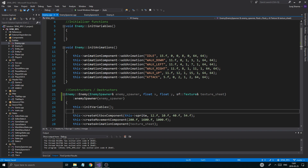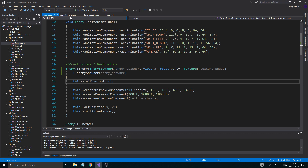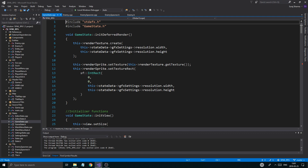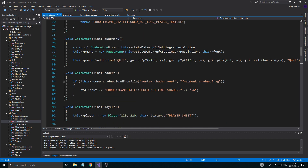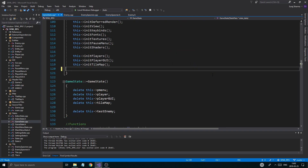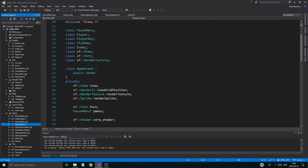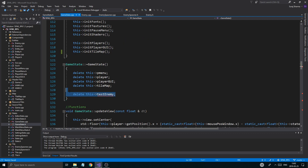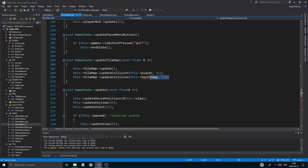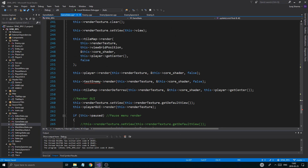Before we end the video, let me just say enemy spawner reference — enemy spawner. That will force me in the next video to actually come up with something you guys can use. InitVariables — this->enemy_spawner equals EnemySpawner. And that means in our game state, we can't actually create an enemy right now. So I'm just going to go ahead and remove that test enemy completely — remove it from the header and the CPP file as well, otherwise you're going to have a bunch of problems.